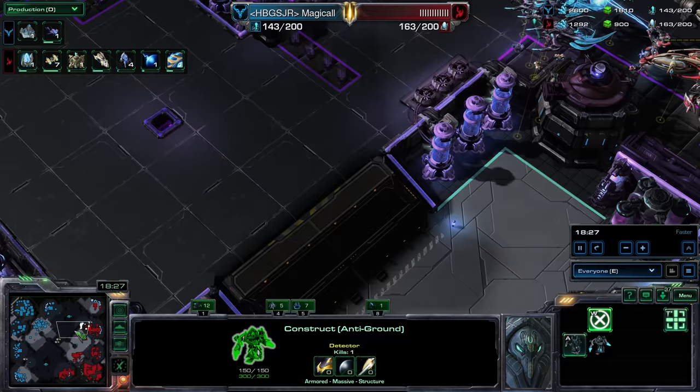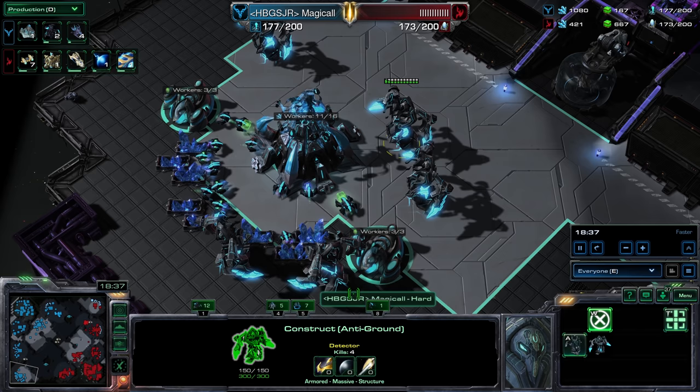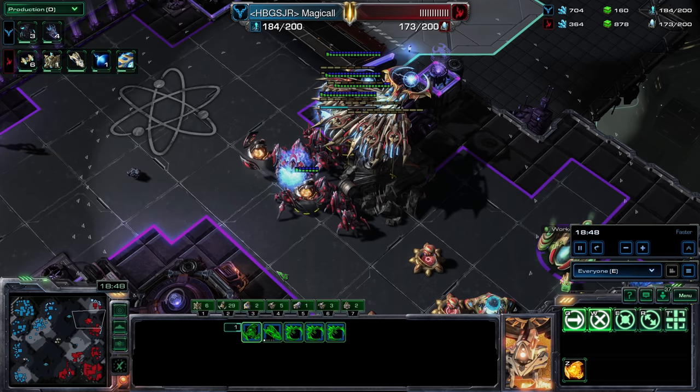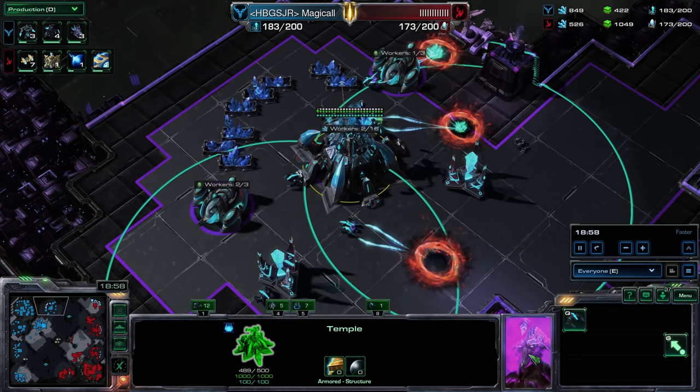I thought for a second they benefited from upgrades — that would be something. I'm casting with this specific observer interface even though it's probably the ugliest looking one and takes up a lot of screen real estate, just so I can actually hover over the units and read what they say. They also have cool portraits on everything — unique 3D portraits for a lot of this stuff. Isn't that cool?